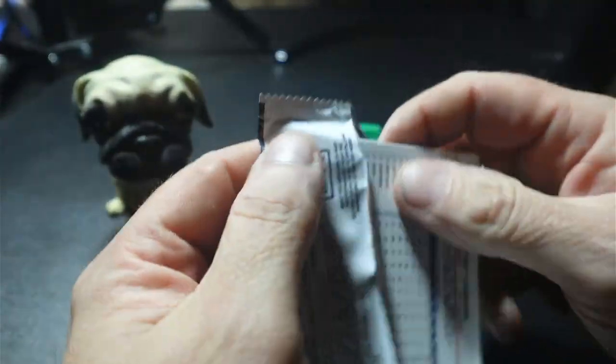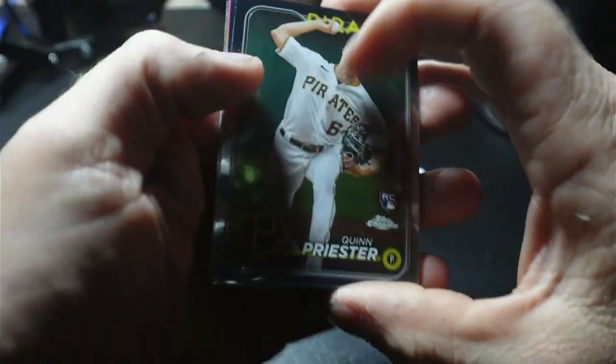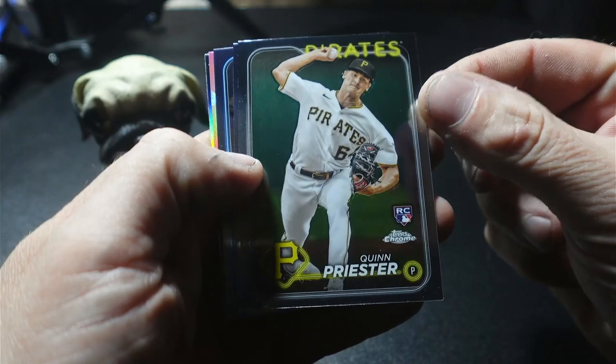It's being a little stubborn. Looks like we're going to get five cards in this pack. So we got Quinn Priester — rookie card.